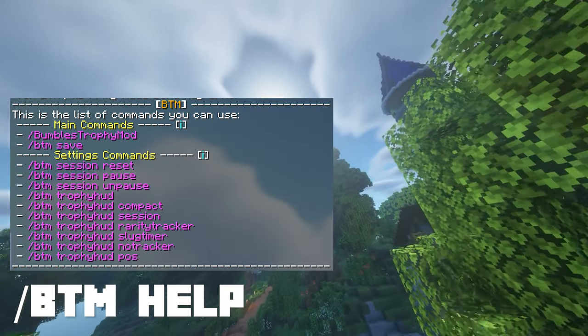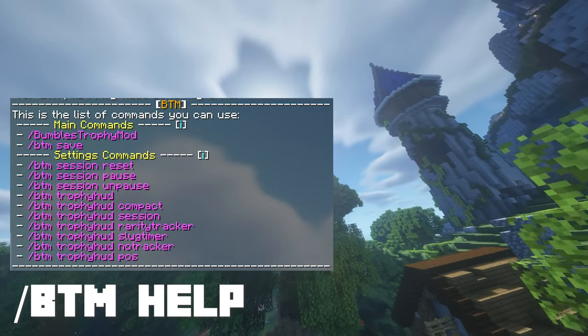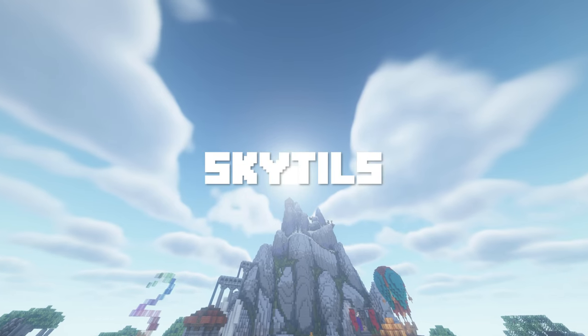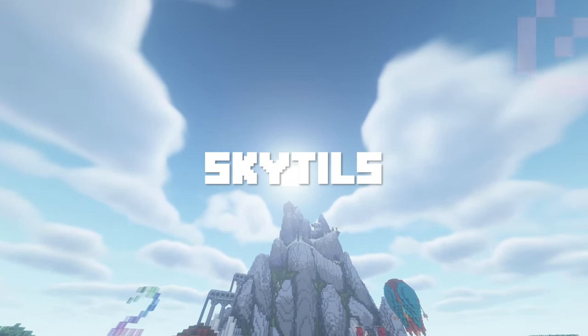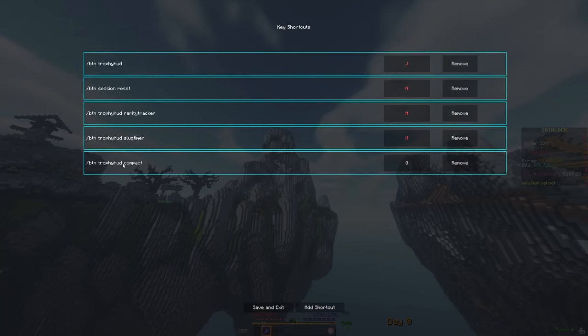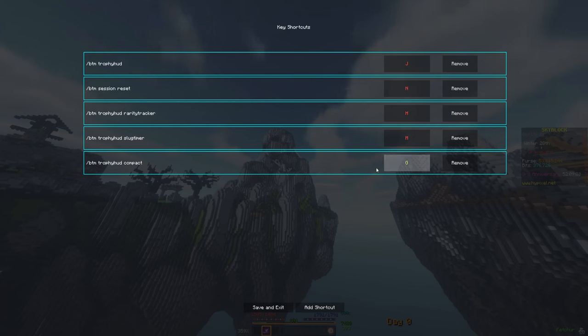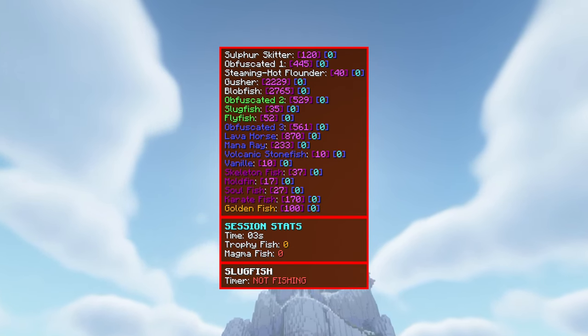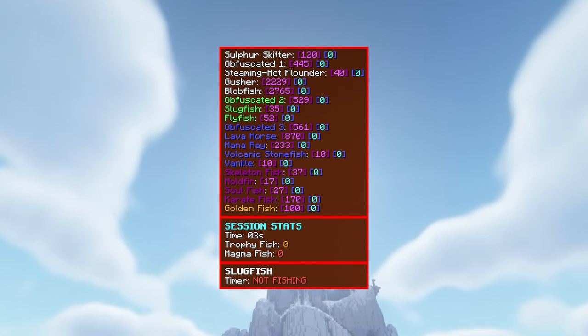Slash btm help gives you an overview of the commands, and it's pretty simple — hover a command and it'll tell you what it does, click it and it'll execute. Here's a really cool tip: if you have SkyTills — another well-known Skyblock mod — installed, you can add a key shortcut to execute my commands via a key press, meaning you don't even have to type commands. Also, every part of the mod is toggleable, so if you only want the slugfish timer, for example, that's no problem at all.